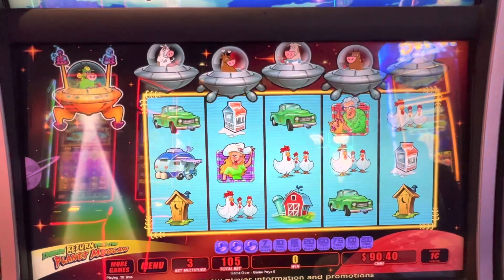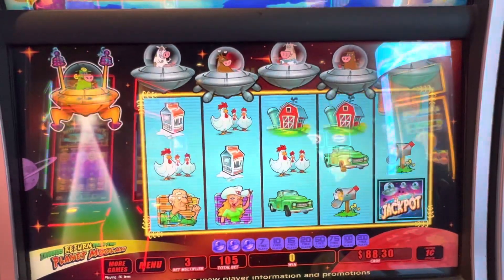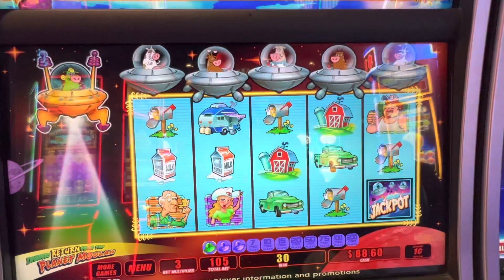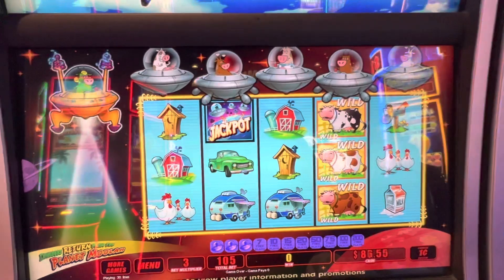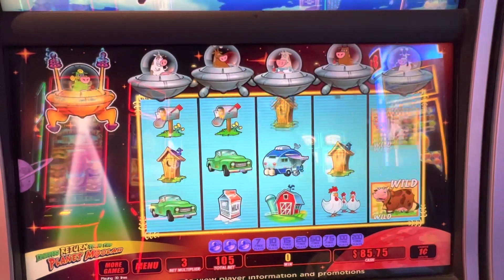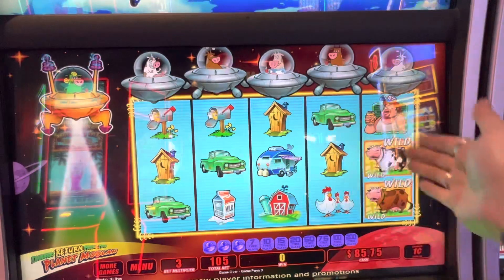There's the mythical Unicow, which almost guarantees you're going to get 400 free games because it gives you 4 blast cows, drop-in wilds, the double bonus, and the Moolah. The Unicow can appear on reels 3, 4, or 5 — never on 2.